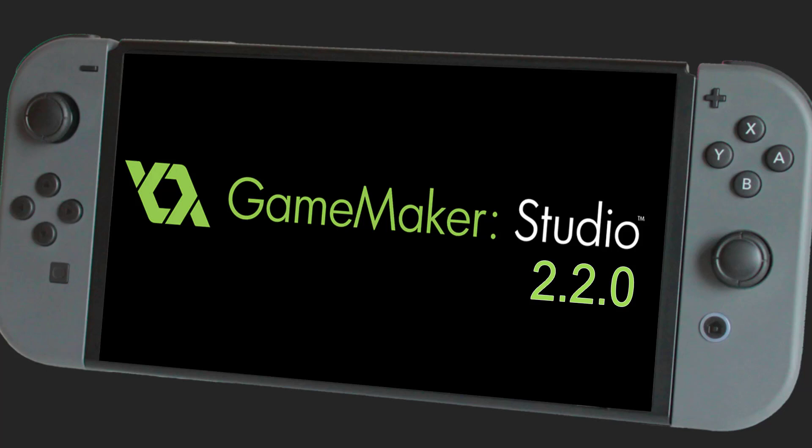Hello, everybody. It's Mike here at Game From Scratch, and today GameMaker Studio 2.2.0 was released. I'm guessing you can't guess what the major feature was — Nintendo Switch support. It was announced a while back, and it's finally here.